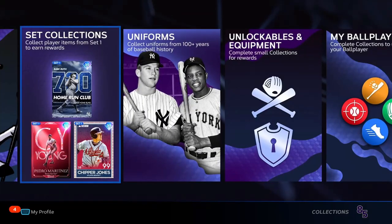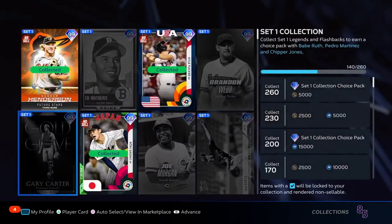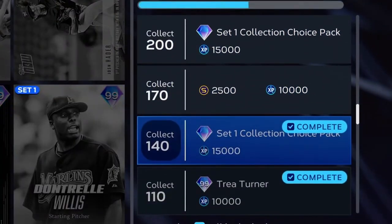If you're unsure how to get this Babe Ruth card, it's over in collections in the set collections for set one. You need to get at least 140 set one cards to get the set one collection choice pack, which includes Babe Ruth, Chipper Jones, and Pedro Martinez. Or if you took one of those other guys in the first pack, you're going to need 200 cards. I went with Babe Ruth in my first pick.